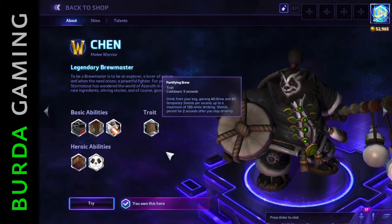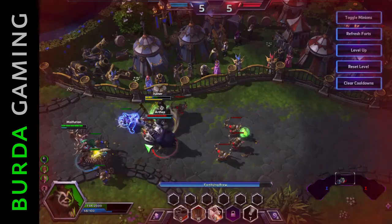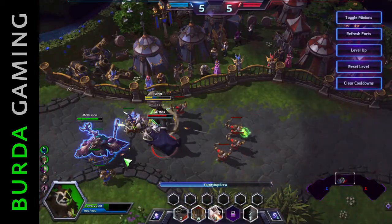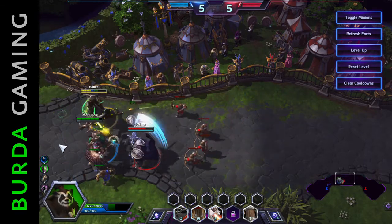The legendary brewmaster wanders battlefields with an active trait called Fortifying Brew. Chen relies on his brew to cast abilities rather than mana. Drinking from his keg refills his brew level and also grants him a temporary shield.